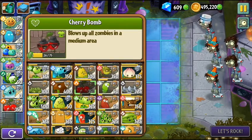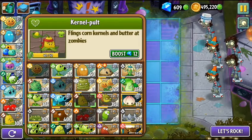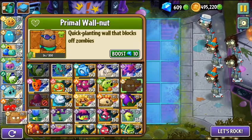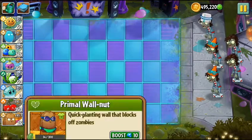Also, what will be the best plant to stop the running of zombies will be the Kernel Bolt. And since we don't have a shield, I'll select one — it will be Primal Wall-nut. I now have the plants I needed so let's start the game.